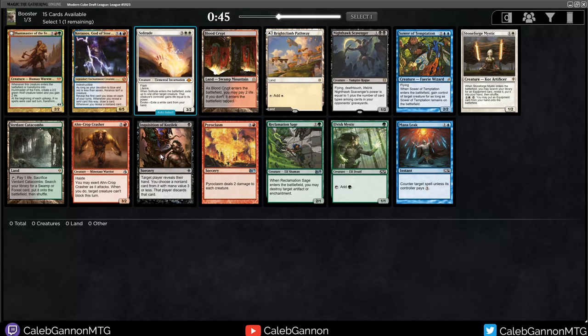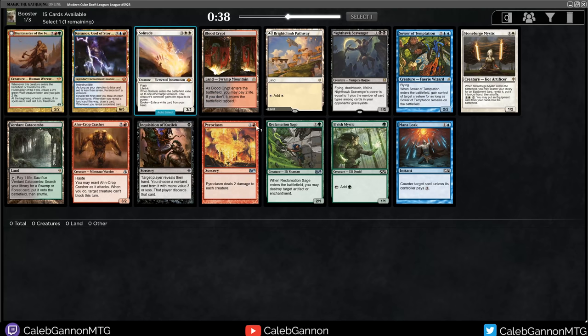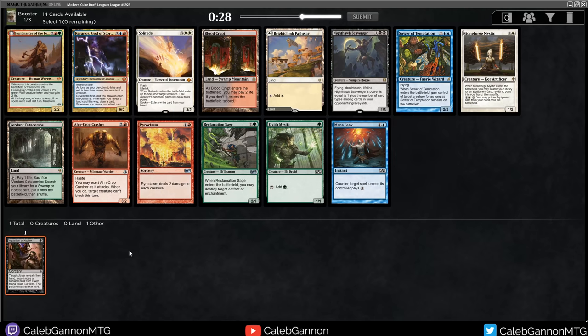I like Inquisition, although this format does depend a little bit more on kind of clunky, expensive threats. I like Mana Leak, Stoneforge. Nighthawk Scavenger is actually quite strong. I kind of want to draft a Taxes-type deck. I'm just going to start with Inquisition and go from there.